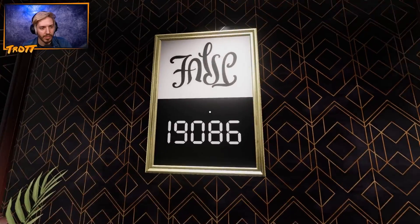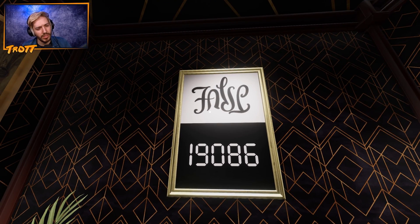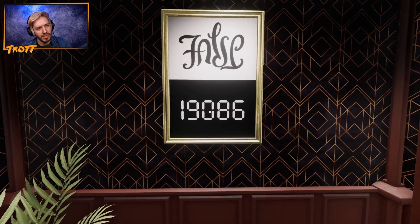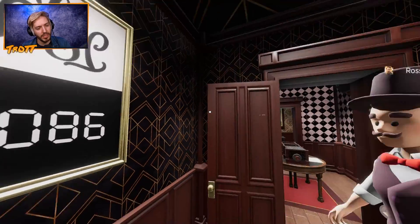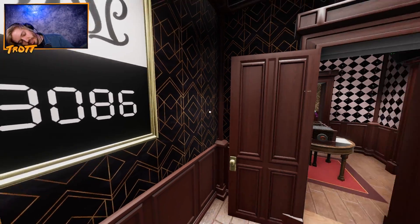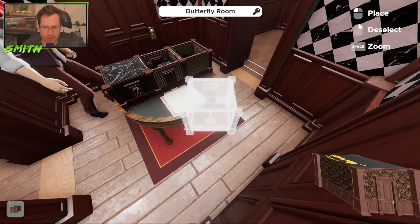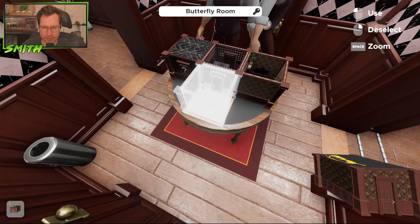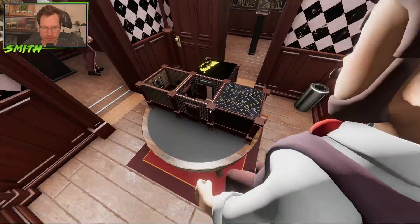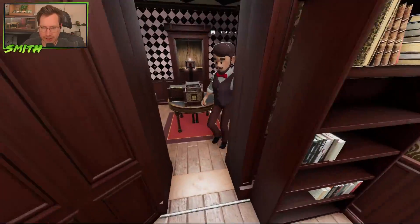Okay, so we've got this lever up top here. I think this is false, then 19 zeroes. But maybe it says true upside down. Oh, it says true upside down. So the true is actually 98061. 98061.